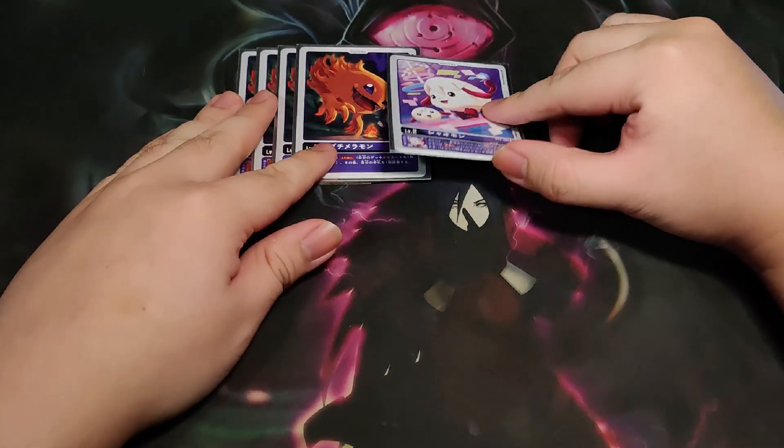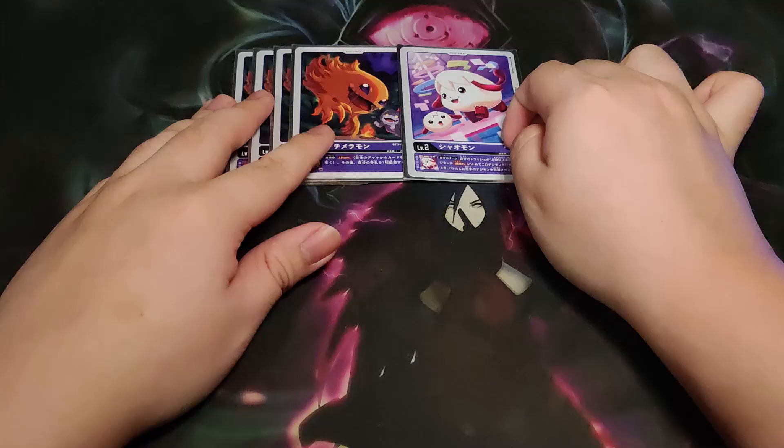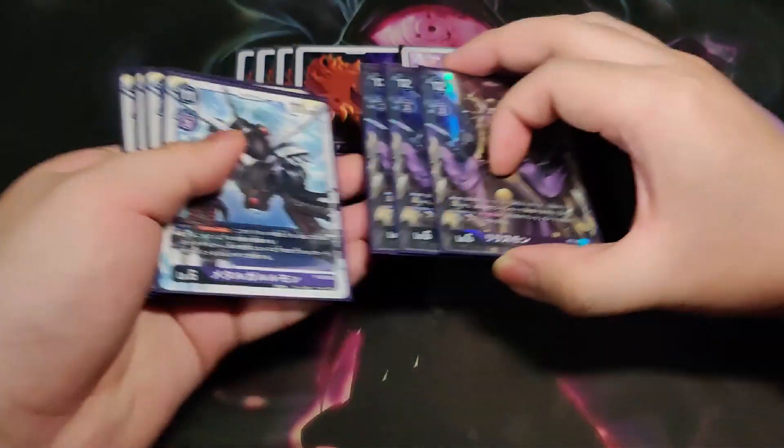We start off the Digitama with 4 Devil Mayeron, which is a very strong starter skill, as well as the Free Fake being the Vengeance — Vengeance is always welcome. For the level 6 we play 3 Lilithmon to retrieve back the options.